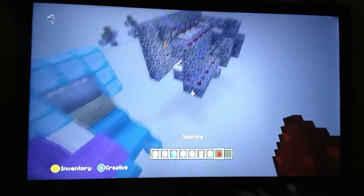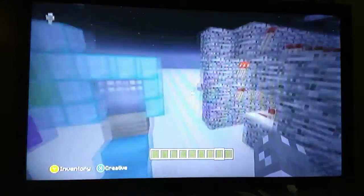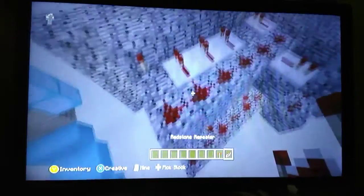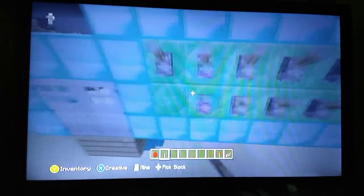Now for the redstone. You're going to want to get torches, repeaters, redstone dust, and of course levers. What you're going to want to do is place your levers — it should look something like this. And then you're going to want to flick them to set your code. Just for simplicity's sake, this is going to be my code.